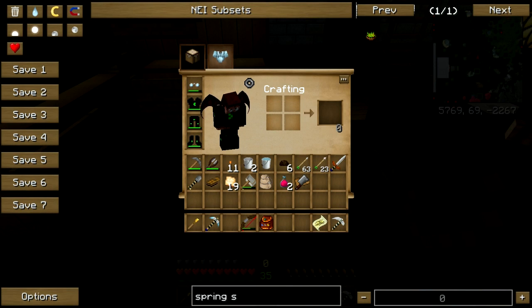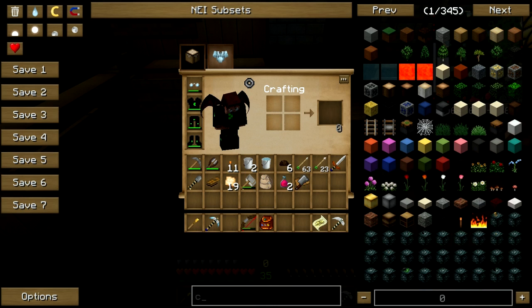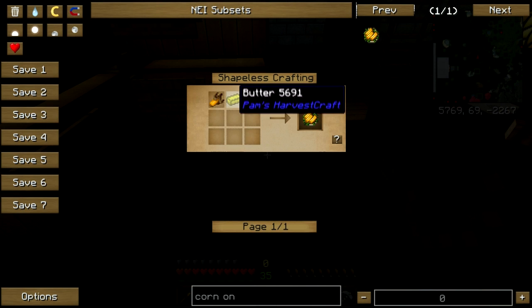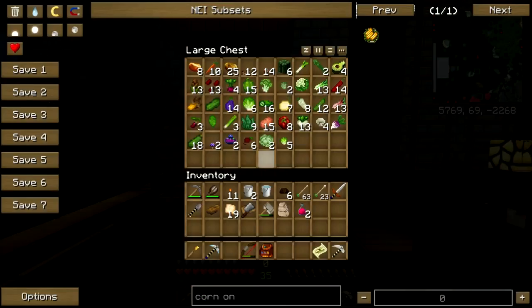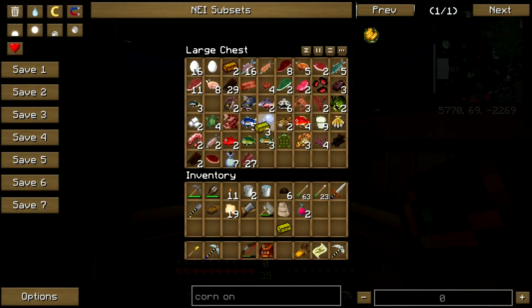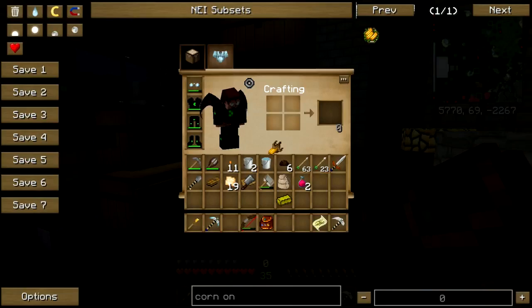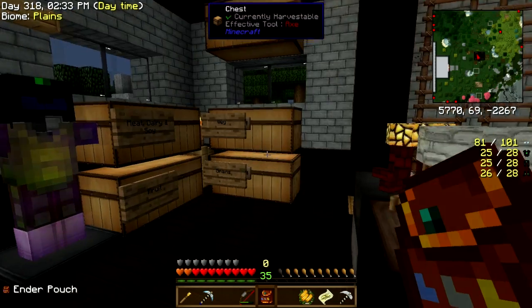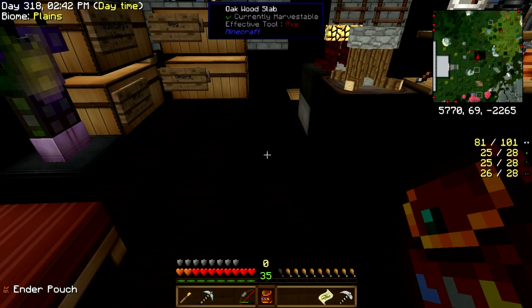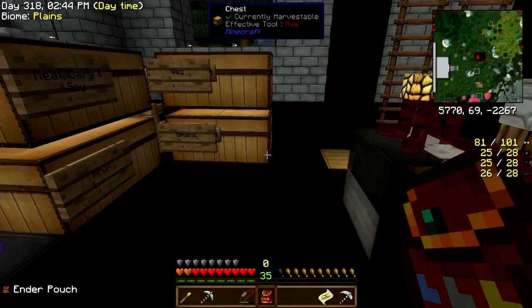Next we've got some corn dishes — corn on the cob. I bet it's corn and butter. You don't even cook it? No, that's not how you do that — you have to bake it, roast it, steam it, or boil it. You can eat raw corn but it's not very good; it's kind of tough.